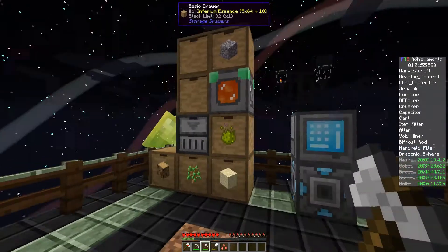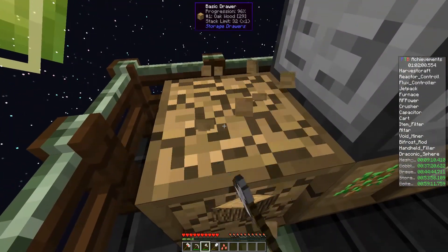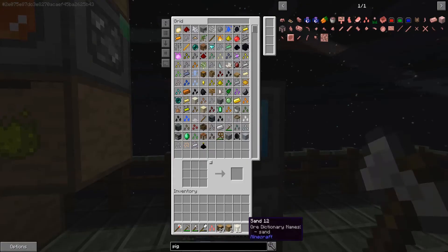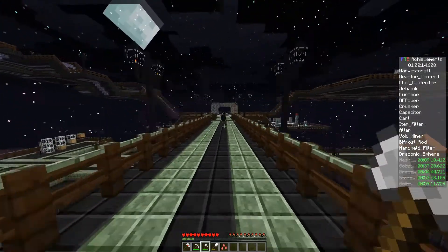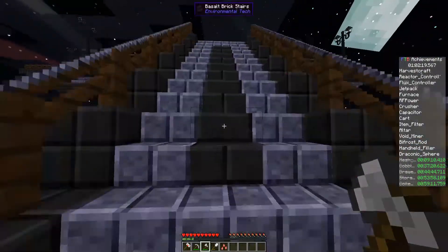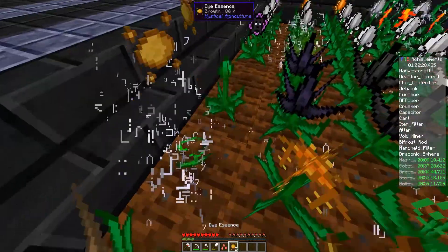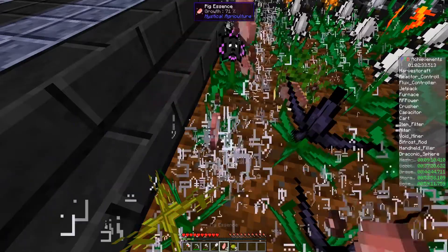We also got carrot seeds, potato seeds, rabbit, sheep, leather, cow seeds, chicken seeds. We need the pig seeds for sure. I'm going to break this one, don't need it. We need to find a way to make an exporter/importer to put stuff straight into the system, but we don't need to do that right now. We do need dye seeds or some dyes.